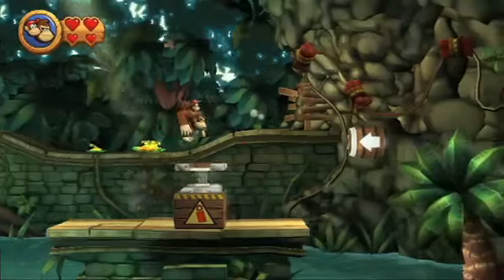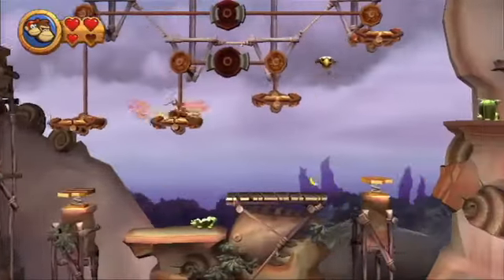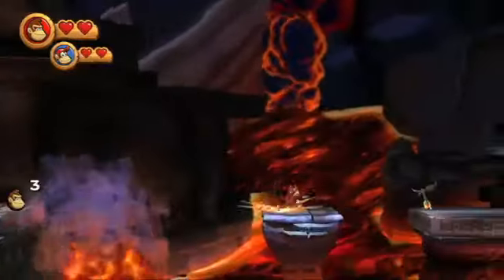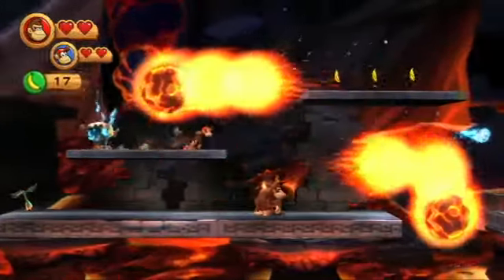Diddy Kong is also an essential aid when busted out of a marked barrel, giving you some extra lift with his jetpack and eating two hits before falling off your back. You can't switch to control him like in the old games, but a second player can drop in as Diddy for some enjoyable multiplayer action.